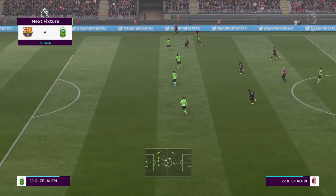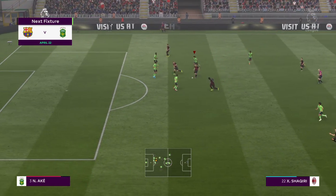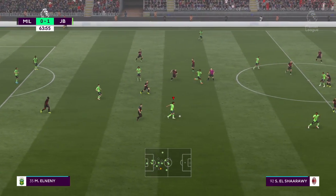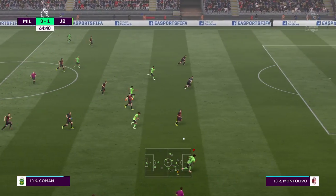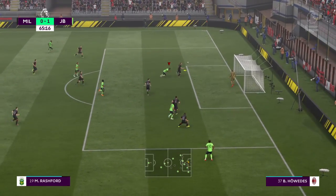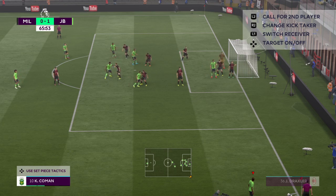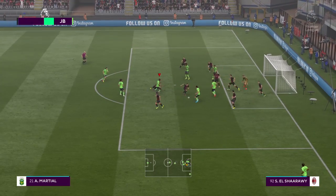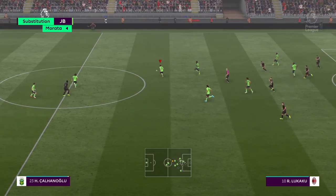The away team want to make a change. He's got support here — he's read that and made the interception, made it look easy actually. There's some potential in this move — defender to it first, corner to come now. Good place to win the ball back there because the pressure was starting to mount and the interception was timely to say the least.